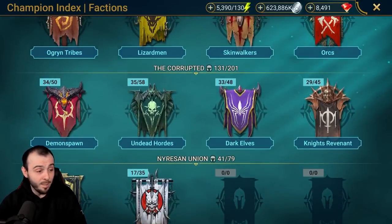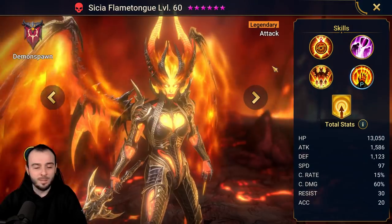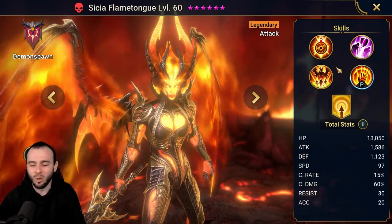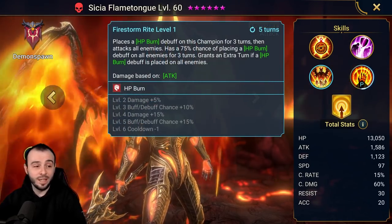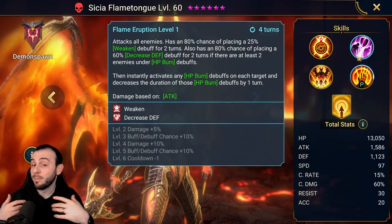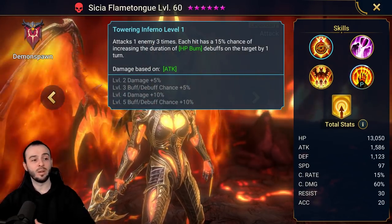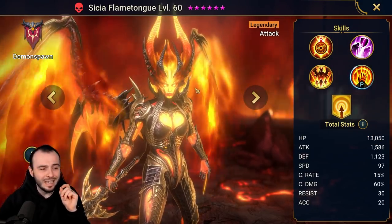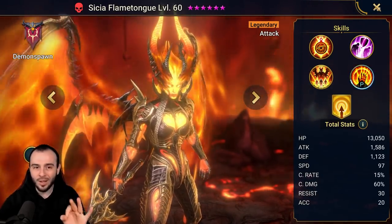In the Demon Spawns faction we have a pretty solid champion — Sissia Flametongue. I have her built for Spider so I don't want to show that build since the stats are rubbish. But on the A3, she lands HP burn for 3 turns AoE, then grants an extra turn if that lands on every single target. She detonates the HP burn, which brings up pretty good damage. She also has Weaken and defense down, and on the A1 she's a triple hitter that increases the duration of HP burn. That makes her pretty badass. She doesn't have the best HP overall but she can deal tons and tons of damage — if you have her and you're struggling with damage, she is gonna rock your Hydra Clan Boss.